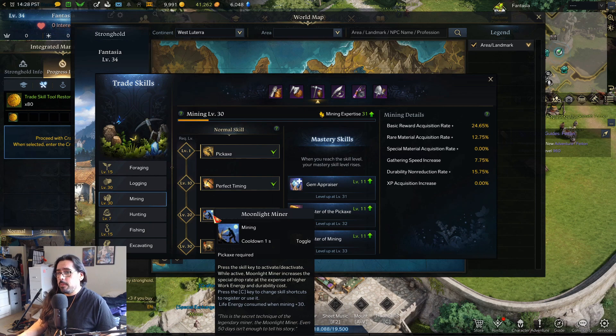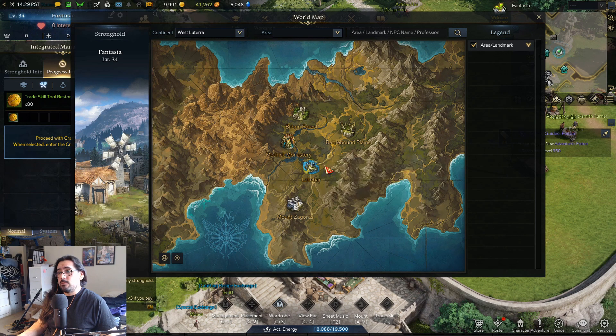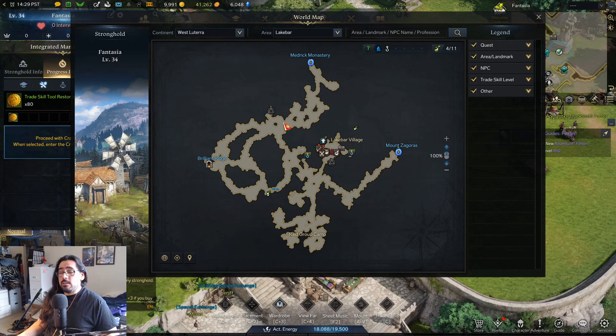You can buy Leaps Essence on the cash shop, but Moonlight Miner is basically a free version. You just turn it on as an active ability and you're pretty much getting like double or triple the ore. So once you have this unlocked you can pretty much mine wherever you want. Like I said in the too long didn't watch — Lake Bar — and every couple of days you burn through your energy trying to hit level 20.